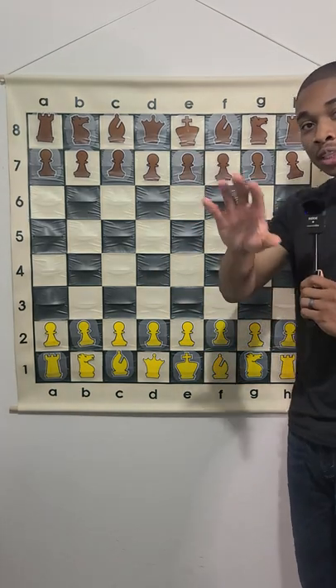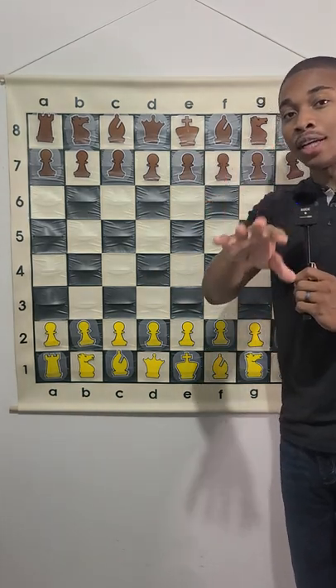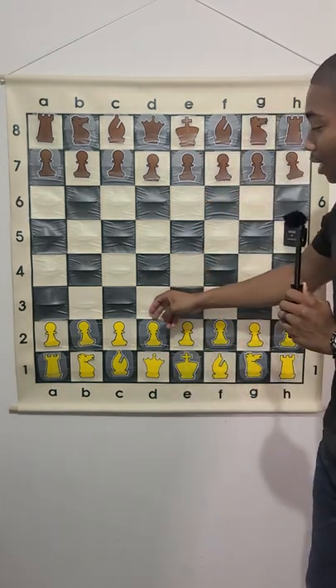If the opponent accepts the pawn or the gambit, it could lead to time compensation, because a gambit gives you compensation of an initiative, which usually leads to more development. So these are the series of moves you have to do to get to the Queen's Gambit.